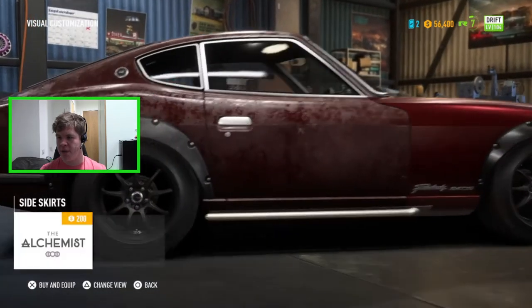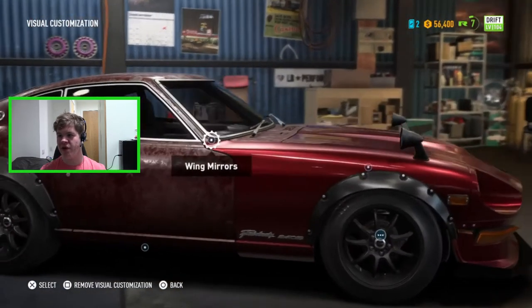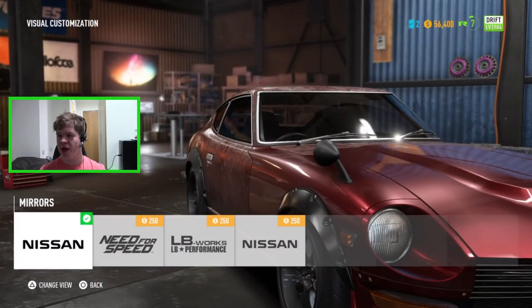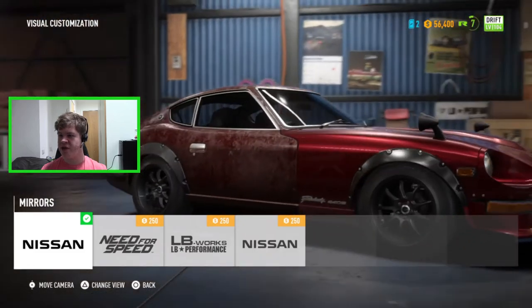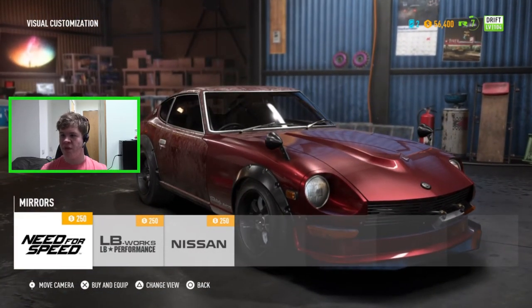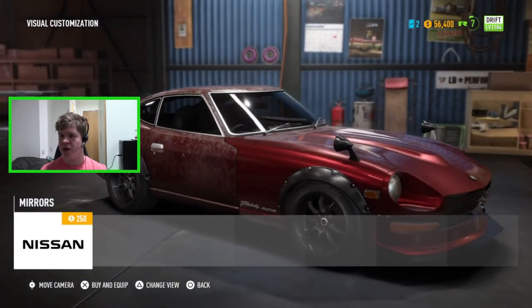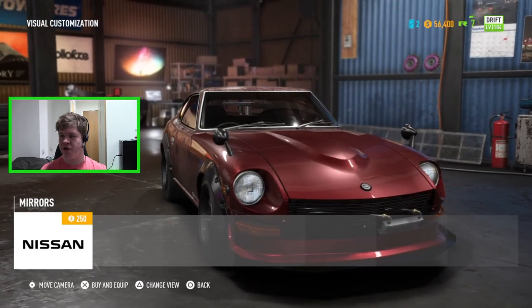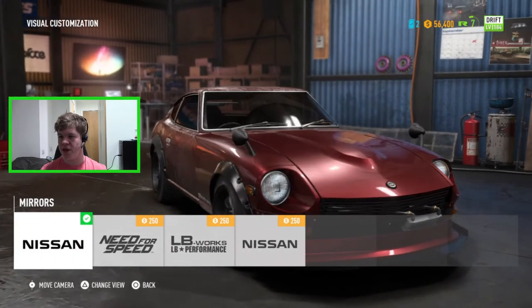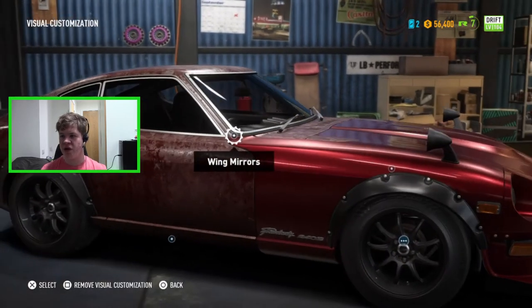For the side skirts, we've got the Alchemist side skirts which look really stupid — I'm not going to bother with those. For the mirrors, we have the classic Nissan Fairlady mirrors, a polished version, actual side mirrors, and more variations. I'm just fine with the ones the car already has so I'll leave those.